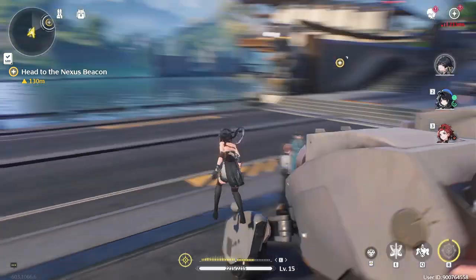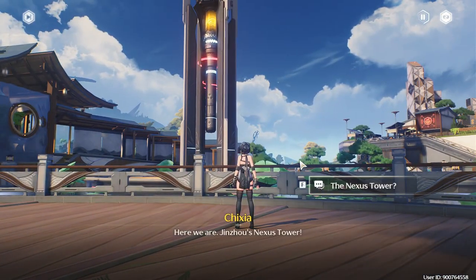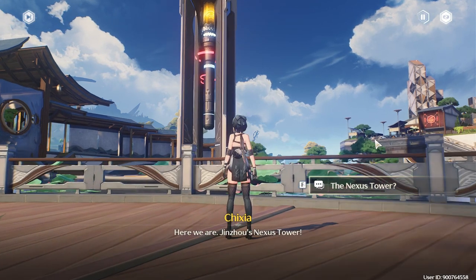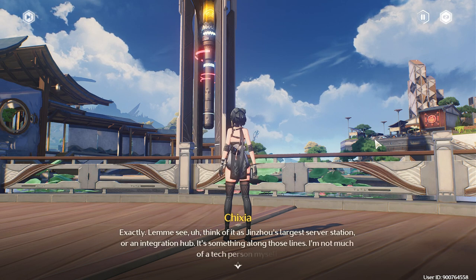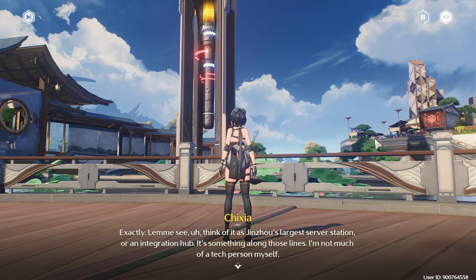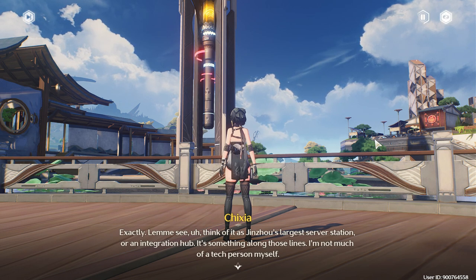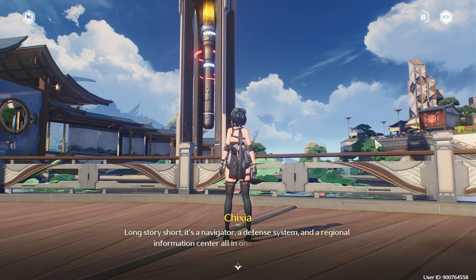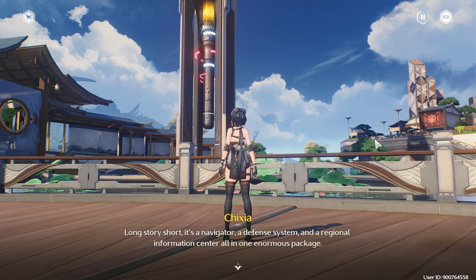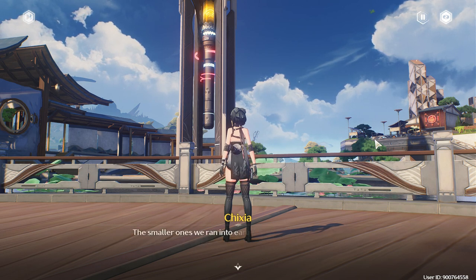Look at this — here we are, Jinjo's Nexus Tower exactly. 'Server station is Jinjo's largest service station.' I'm trying to think of what it's like... it's a tower, so it's like some kind of satellite.